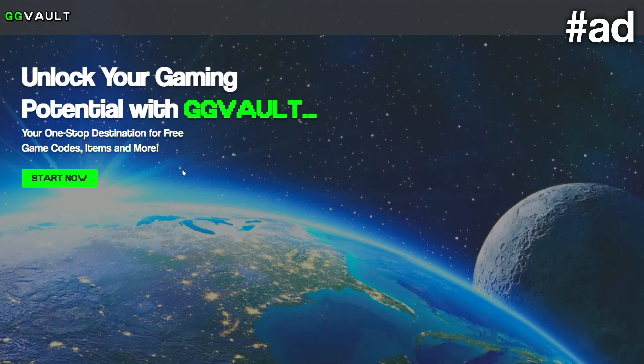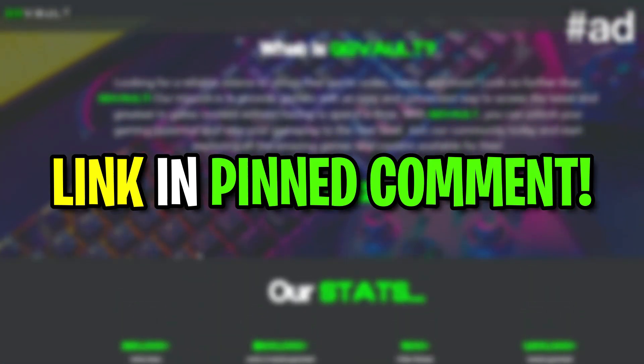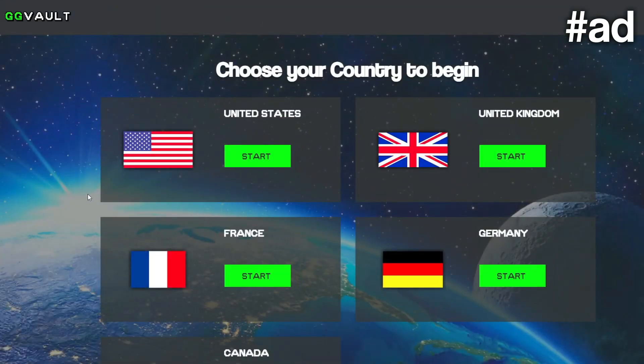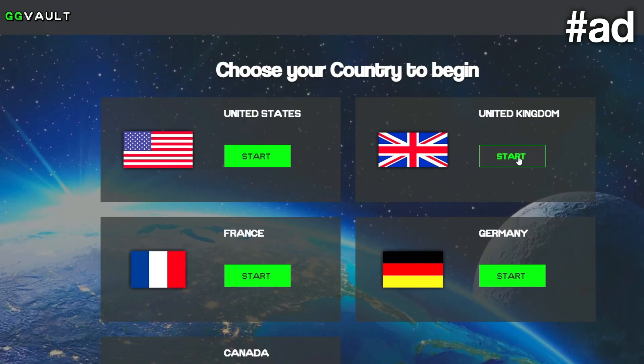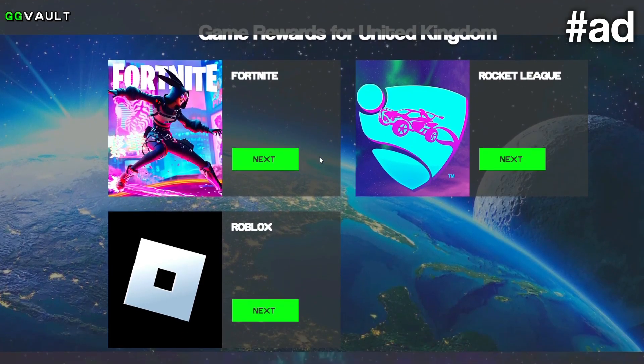All you have to do is click the link in the pinned comment and it should take you to the website. It actually supplies you with free game content and Rocket League is included. Once you're on the website, click 'Start Now' and then select your country, because there are different rewards for different countries. I'm in the United Kingdom, so I'll click that, but they also have US, Germany, France, and Canada, with more countries coming soon. There are only three games at the moment: Fortnite, Rocket League, and Roblox — so you can get free rewards for any of those games.